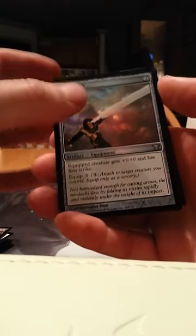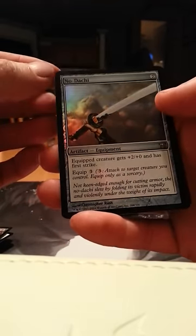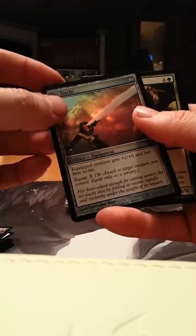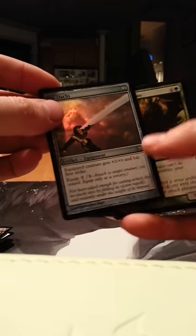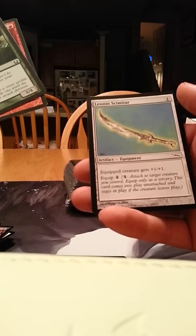No Dachy — actually one of my favorite artworks in Magic for no particular reason at all, I just like ninja stuff. And it's foil, so that's an even bigger bonus for me. Rebel Belk Rhino, Act of Treason, and a Leonin Scimitar.